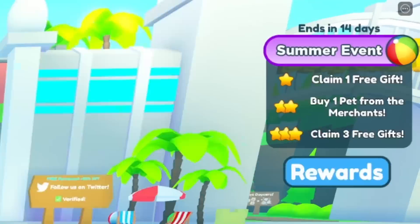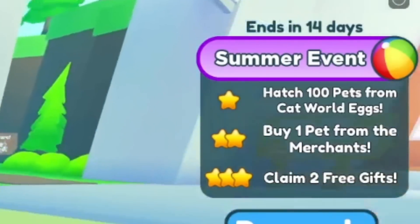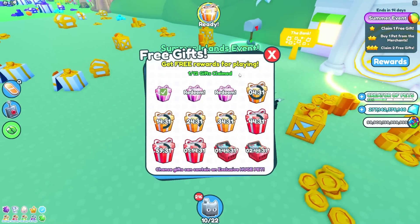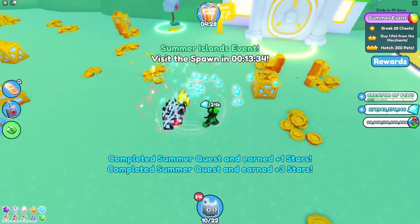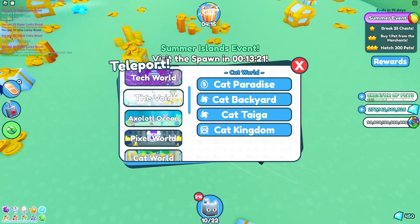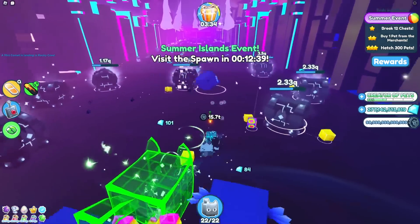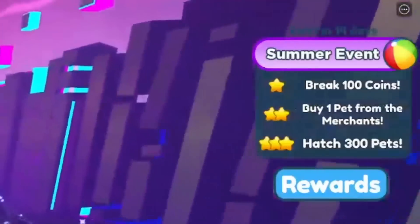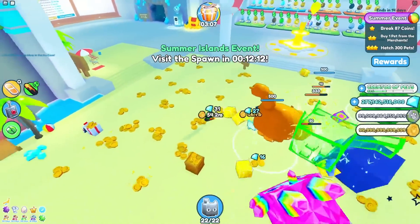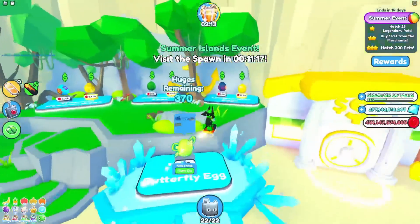I can finally start my 1-star quest again because now I can claim 1 free gift. Now I gotta hatch 100 pets from Catworld Eggs, so we just gotta wait for more free gifts and the merchant. I hatched 100, but now I gotta claim 1 free gift again. But I need to claim 2 for my 3-star quest, so there we go — more stars, easy. The merchant hasn't spawned in like an hour for some reason. All I need to do is break 25 more chests — that's gonna be really easy in Hacker World. After not long of clicking chests, we can get that free 1 star, and I gotta break 100 coins. Best area for this is probably Spawn World. Hatch 25 legendary pets and 300 normal pets — let's go to Summer World.